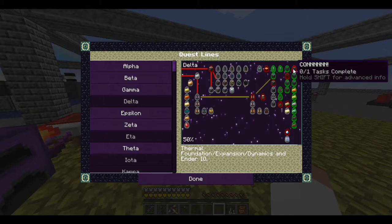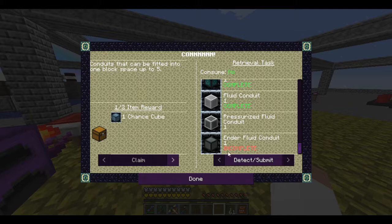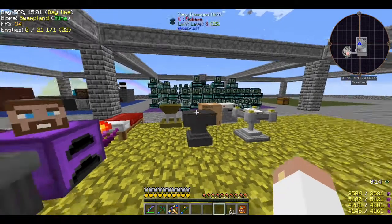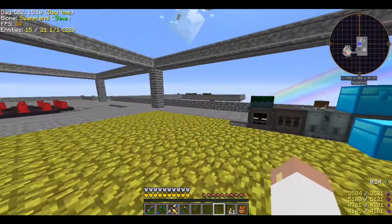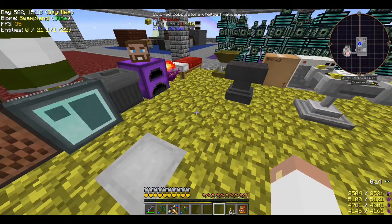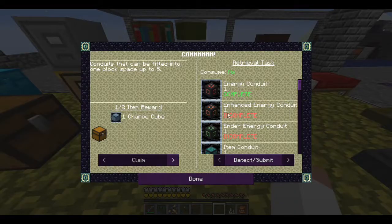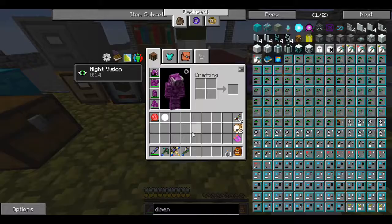We've already kind of dipped into delta with all the EnderIO stuff, so I figured why not get more done. One of the things I could do is start upgrading my power - creating higher level energy conduits, higher level fluid conduits, and working on the other capacitors. That's going to take us to the dimensional transceiver, which as far as I can tell is basically EnderIO's version of a tesseract.